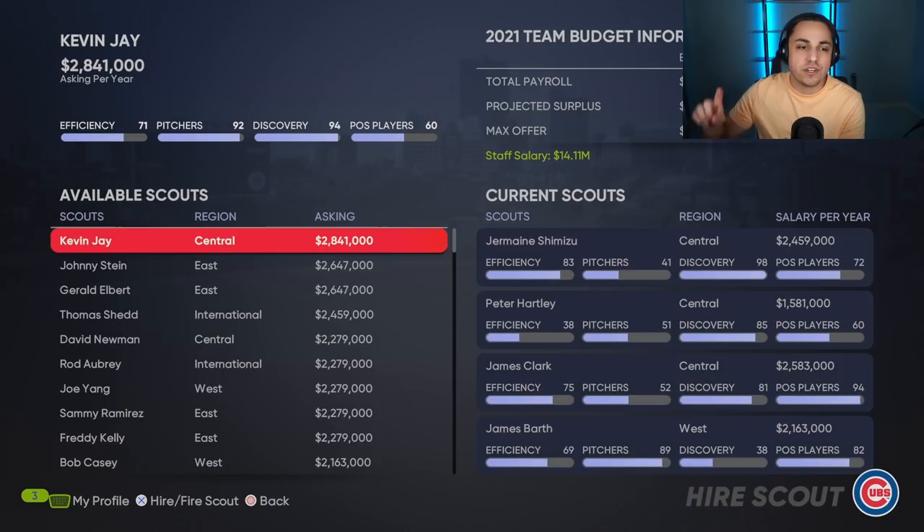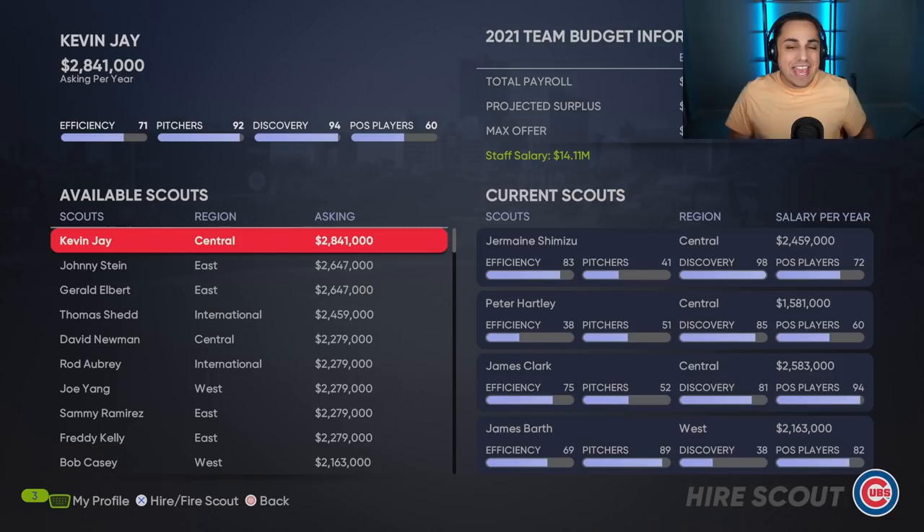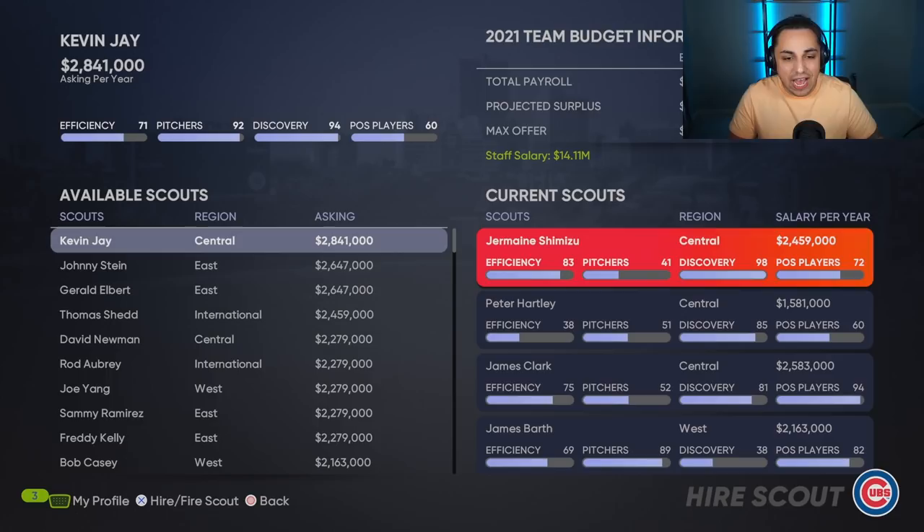Over here you can see Kevin J. — this is a scout that is available to hire. The stats are efficiency, pitchers, discovery, and position players. Position players and pitchers are pretty self-explanatory: the higher they are, the better they scout those positions. Efficiency — the higher it is, the quicker they can scout a player. If it's lower, it usually takes about a week or two to scout a player; if it's higher, it takes like three or four days. And then discovery — the higher the discovery, the better players they find. That breaks down all the categories of your scouts.